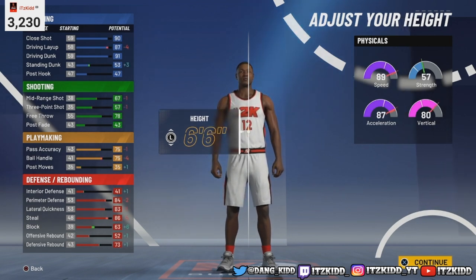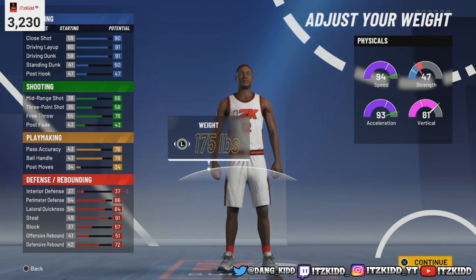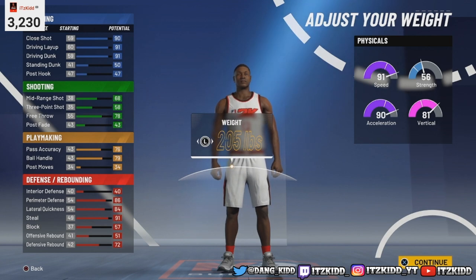Keep whichever body shape that you want. The default height for the shooting guard is 6-5 — you can go 6-6 for this build but we're gonna go with 6-5. The default weight is 205. Now you can take your weight all the way down — that gives you a 94 speed and 93 acceleration. Just think about how fast this build can potentially be with the plus-4 at 99 with the Gatorade boost. If you leave it at default you'll still get that plus-4 at 99 with the Gatorade boost, so this build is gonna be very fast either way.